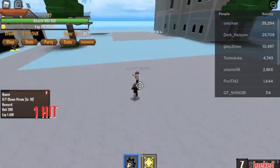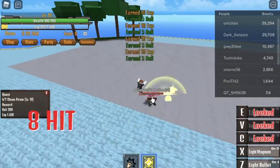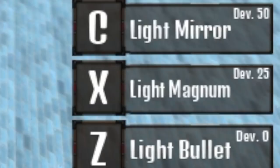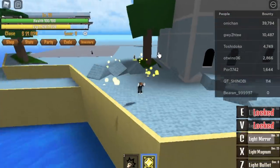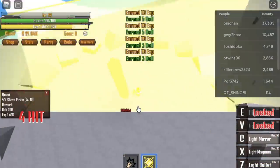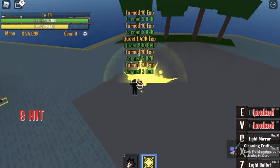You cannot be damaged because you're a Logia-type fruit user. At level 13, you can now unlock your other skill, which is the Light Mirror. You can use it to damage enemies or to travel faster. To make leveling faster, use your Light Magnum — make sure to hold it. That's how you use the Light Magnum properly.